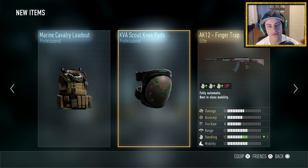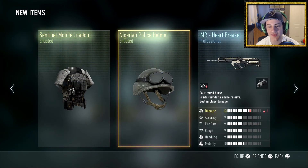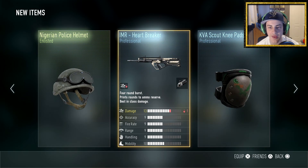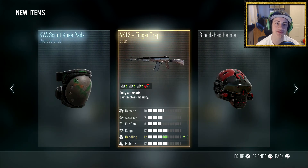Then we got KVA Scout Knee Pads again for the second time, and the Marine Cavalry Loadout which I already have — again a duplicate. Pretty much everything in these drops is a duplicate of something I've already got, but the Finger Trap is something I'm really happy about.